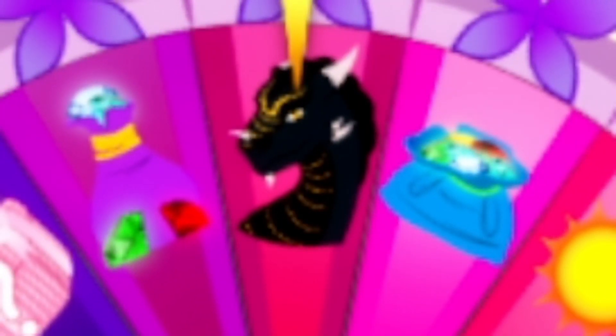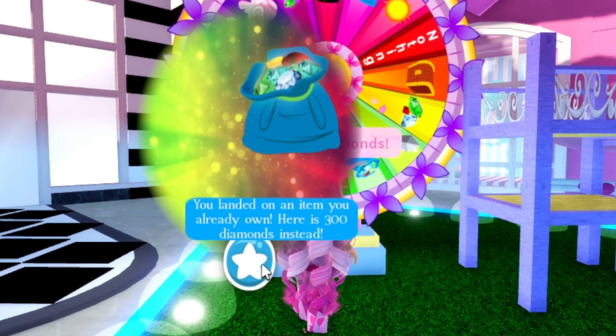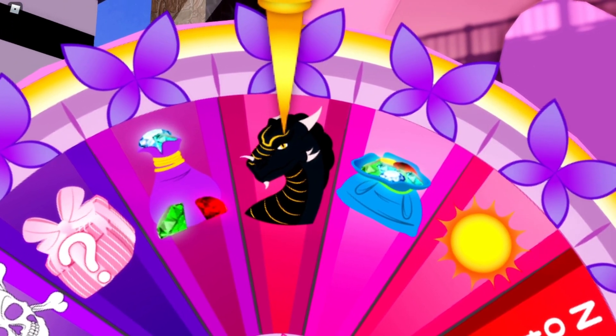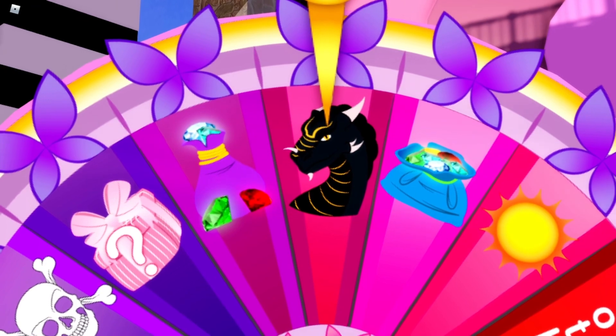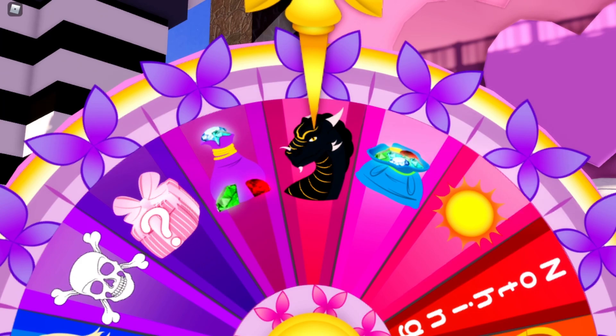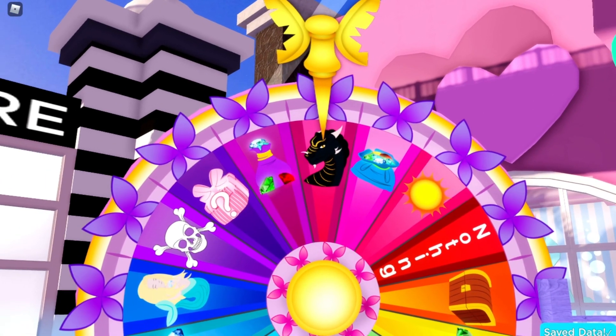We got the dragon! Why is it off-centered like this? This is so weird. We got this dragon icon, so we need to make an outfit with this — which is definitely nothing like me. I do not wear dark clothing, even though I am a Scorpio, which makes no sense.